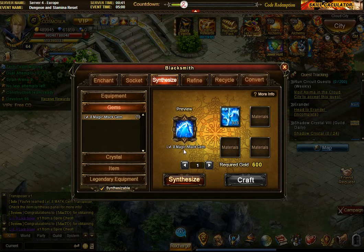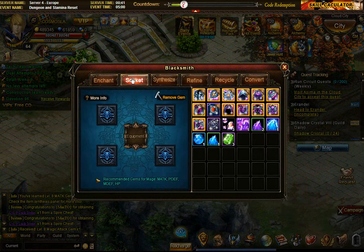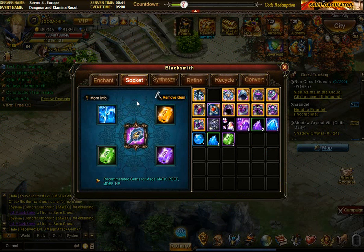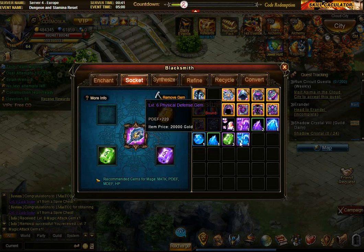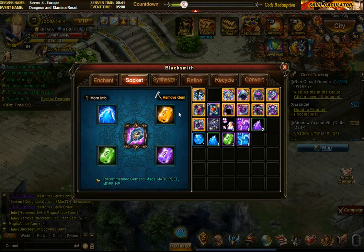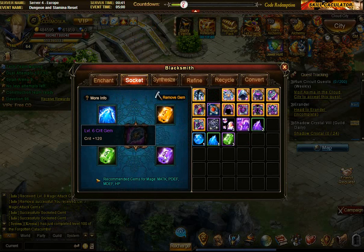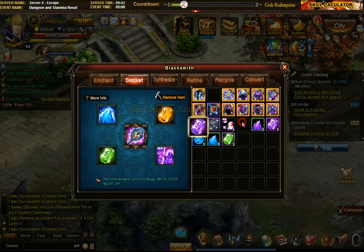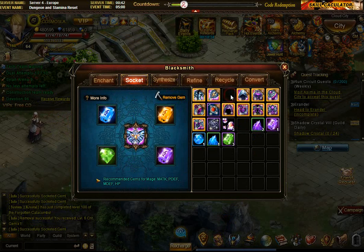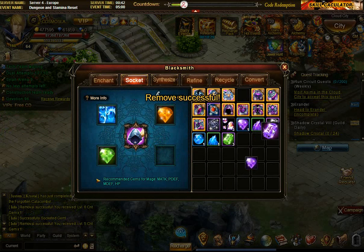And it's good to solidify one really powerful gem. It's funny — it requires only 600 gold. It's going to make that and it's going to be my first level 8. Let's socket it straight away, and just for fun reasons I'm going to put it on the weapon, because I think the best gem should be on the weapon. This is just for aesthetic reasons. On my helmet which I removed the gem, I'm going to put the level 7 that was there.